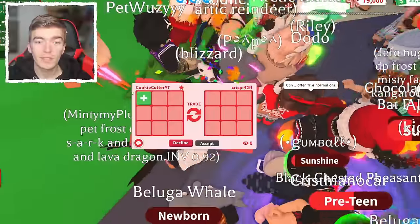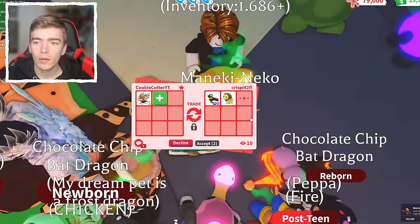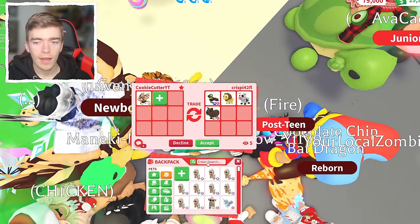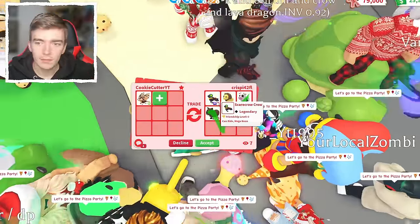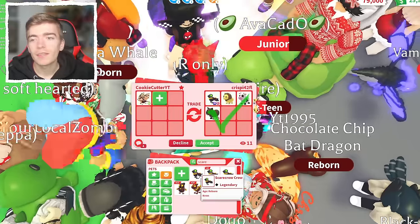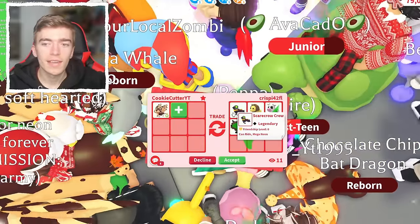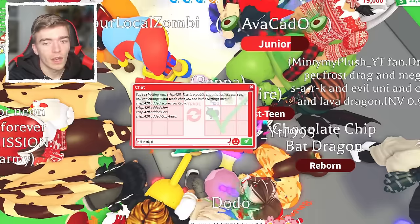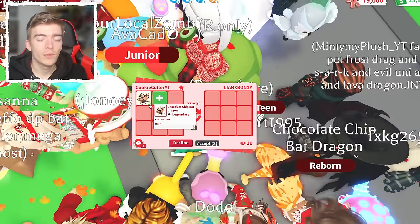Someone's offering a Mega Scarecrow Crow, a Neon Capybara — a Mega Scarecrow. Do I have that? I've got a Neon one. That's tempting! This is a free pet, so would someone trade a Neon for one? This costs like $40 worth, and you could technically get the Scarecrow Crow for free. That's a crazy offer. I'll say I'll think — great offer though. I do like this pet. Let's see what types of other offers we'll get.